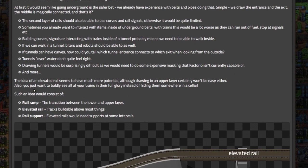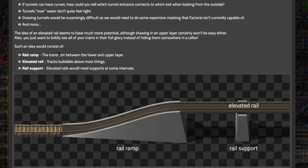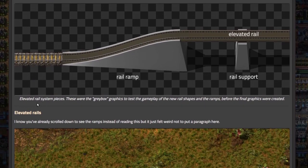Sounds like they're going for bridges. The idea of an elevated rail seems to have much more potential, although drawing an upper layer certainly won't be easy either. Also, you just want to boldly see all of your trains in their full glory instead of hiding them in a cellar. Such an idea would consist of a rail ramp — the transition between the lower and upper layer — elevated rail tracks buildable above most things, and rail supports. Here's an example of the elevated rail system pieces using gray box graphics to test gameplay before final graphics were created.